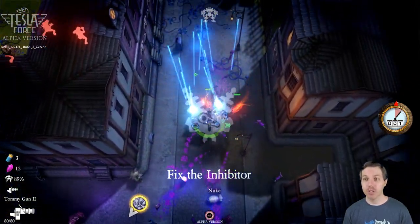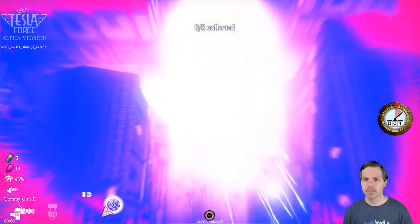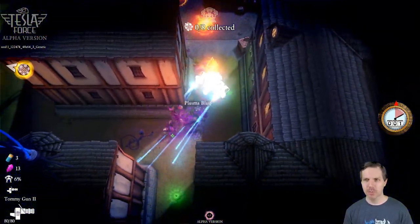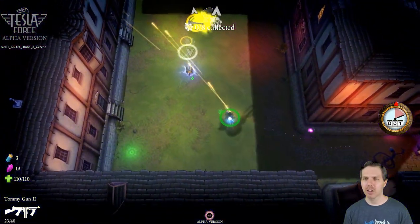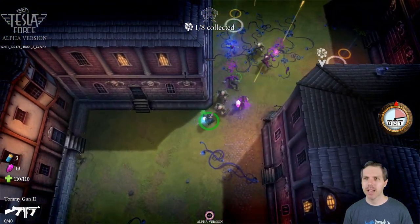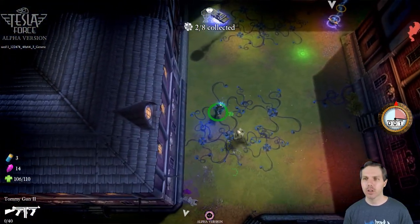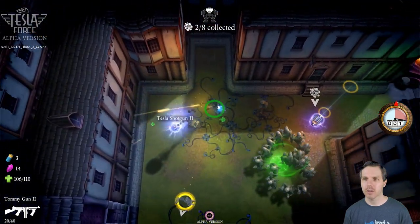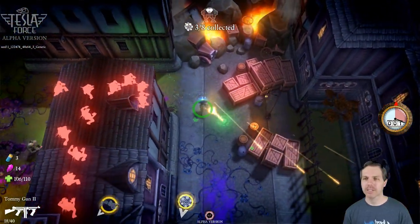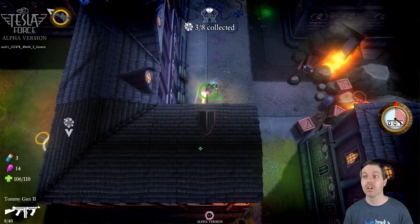Fix the Inhibitor is one of the trickier stages because I need eight parts for this inhibitor, and that takes a bit of time while you are constantly being marauded by creatures from the deep. Tommy gun is pretty good. Shotgun is okay, but I prefer just shots on shots on shots for these guys, and that ends up working pretty well.